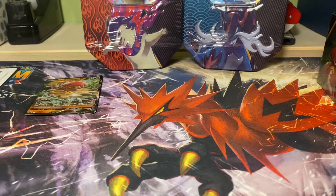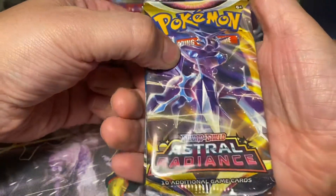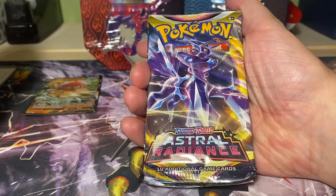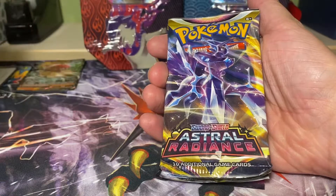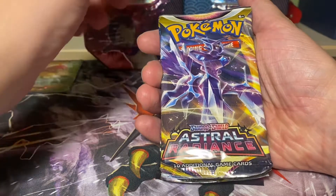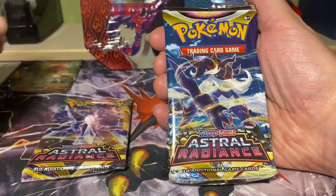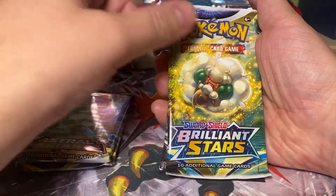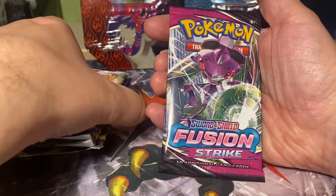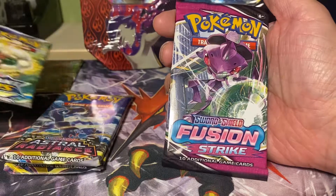I haven't opened Pokémon in like a hundred years. Let's see what packs we have — maybe we'll see an old Breakthrough pack or something. These tins are notorious for having very old useless packs in them. But we have Astral Radiance — never heard of it — another Astral Radiance, must be the latest set. Then we have Brilliant Stars, I vaguely remember that. And Fusion Strike — I do remember that, that's where the Mew comes from, I believe. At least they're sets that I've hardly opened on the channel, so that's good.